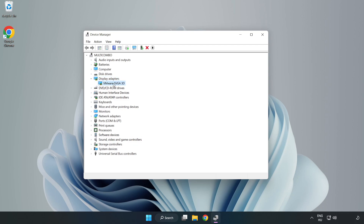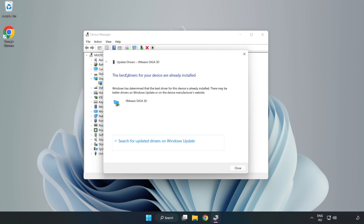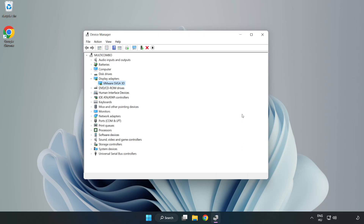Select your display adapter, right-click and choose Update Driver. Search automatically for drivers, wait for installation to complete, click Close, then close the window.